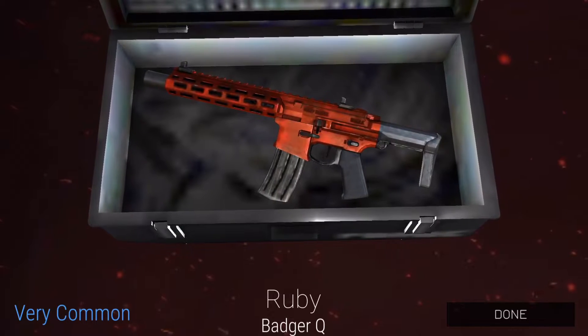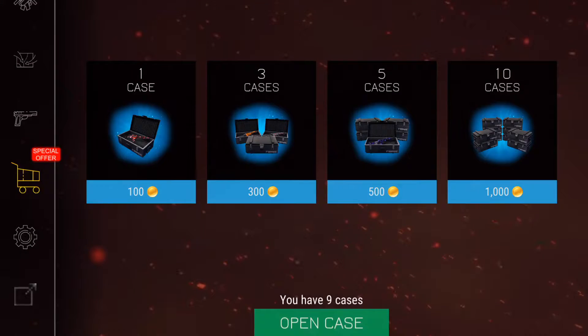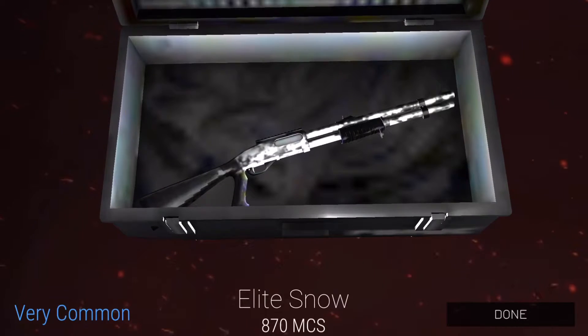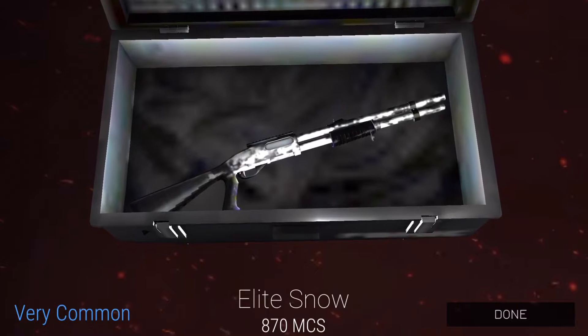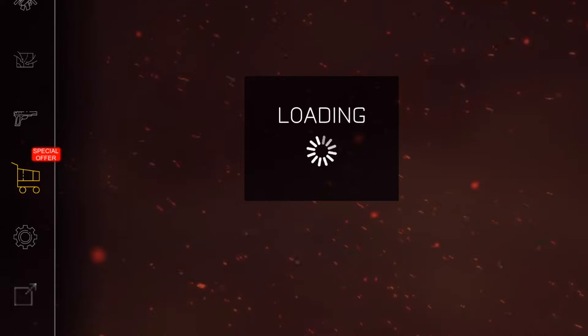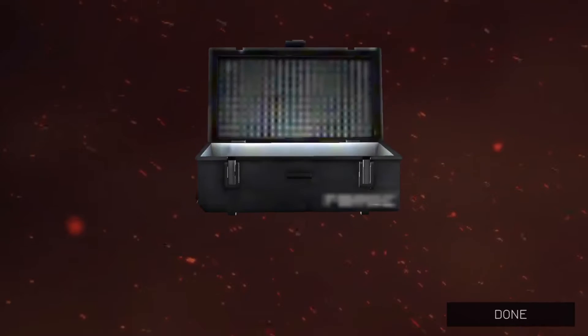Final 10, here we go. Ruby for badger Q — I was actually thinking about getting this one, it's very common, not that great. Next one: elite snow for 870 MCS, also a very common. Not getting too lucky — that's about five cases in a row without any rares or super rares, but let's keep going.